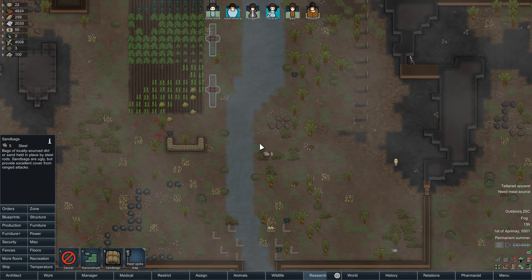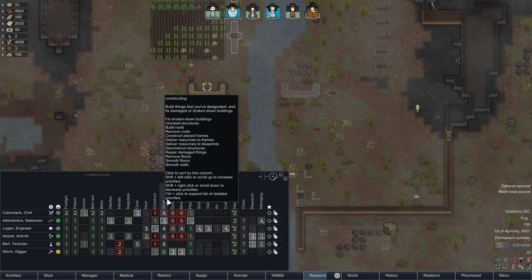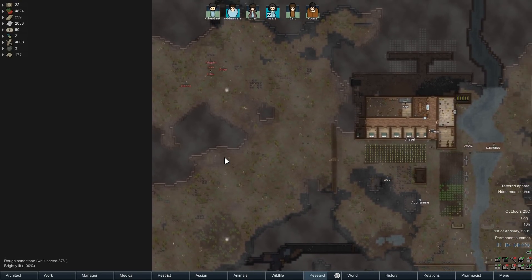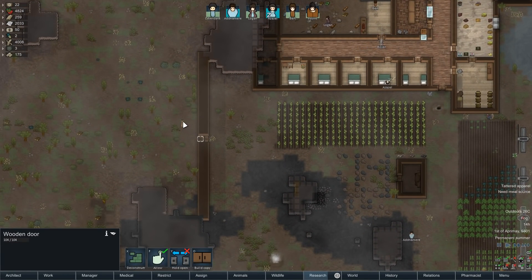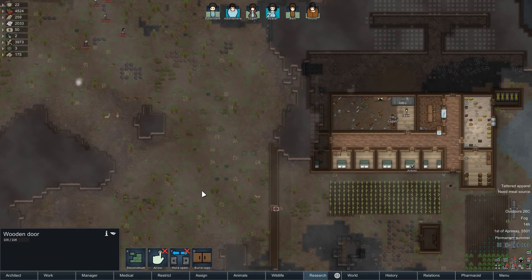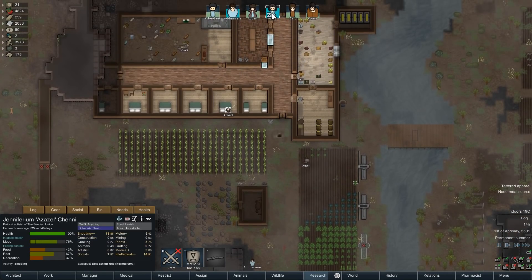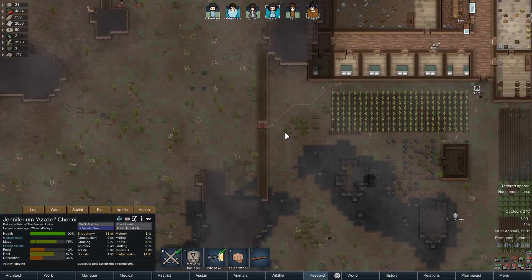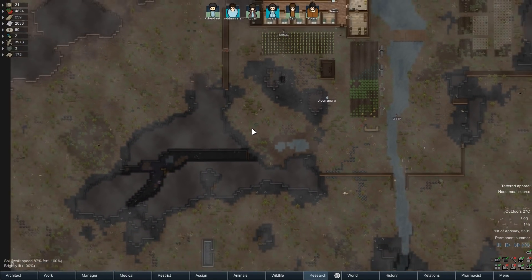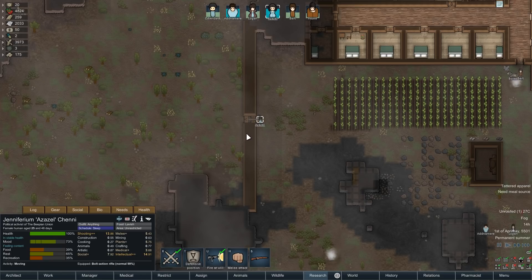Here's what we're going to do — drop another sandbag here. I'm going to cut down this tree and make everyone number one on plant cutting and construction to help out with this project. Are you all going up here? I could try to get an early shot at them. You might die, but we're not going to allow anything through this door anymore. I could try to have a sniper take some shots. Who's our best shot? Azazel is our best shot at eight shooting. They're actually attacking our poor innocent gazelle. I'm going to see if Azazel can do a couple sniping shots to get some early hits in.